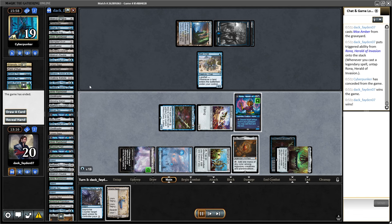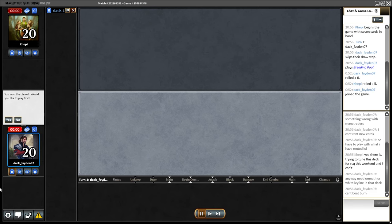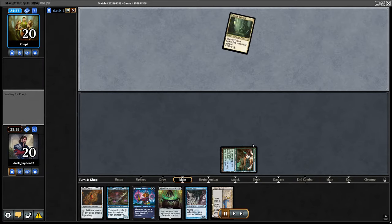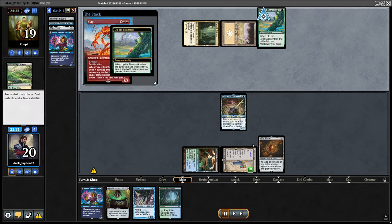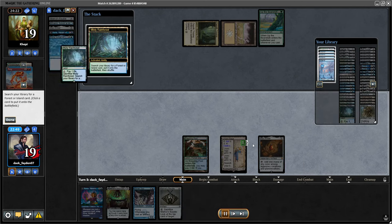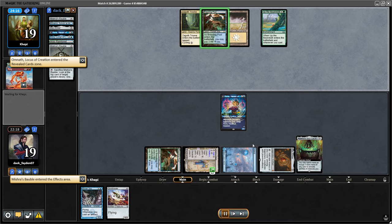Starting with Urza's Saga and Mox Amber — on turn two I play Emery, milling another Mox Amber. Opponent decides to play Beanstalk and kills my Emery immediately. I have multiple options — I could go for constructs, but I decide to go for Rona and Agatha instead. I did this because if they don't deal with my board I have an immediate kill on the next turn with Miran Spy.